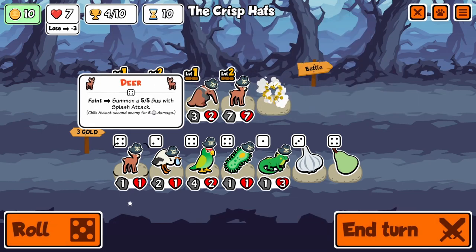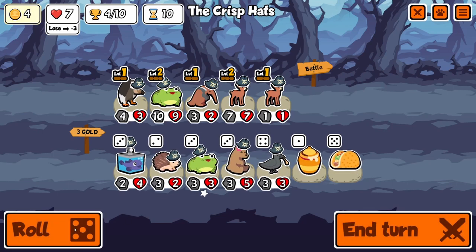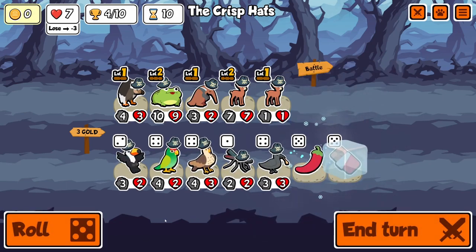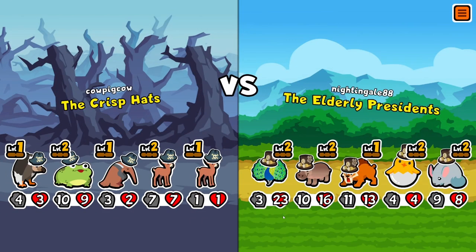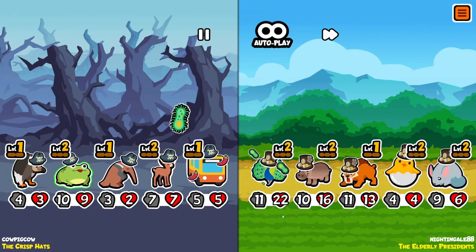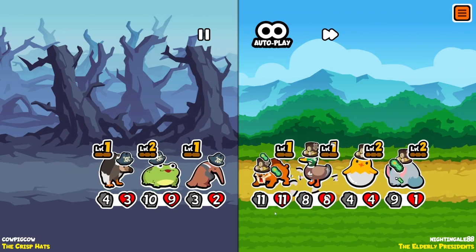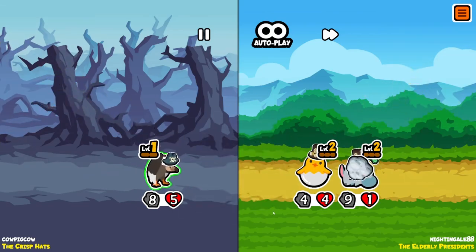Also, the best part about frog vulture in my opinion is that it removes lemon. Lemon just counters vulture so hard. Because even if you have a level 2 vulture, it's only doing 1 damage to a lemon. Even if you have level 2 pineapple, it's still only doing 2 damage, which is basically nothing. But the nice part is that giving something weak will remove the lemon, which is very, very good.